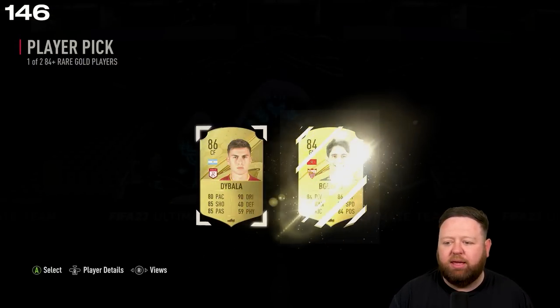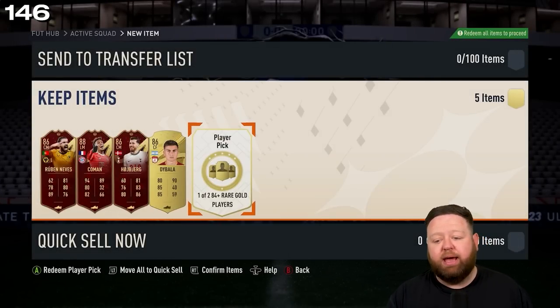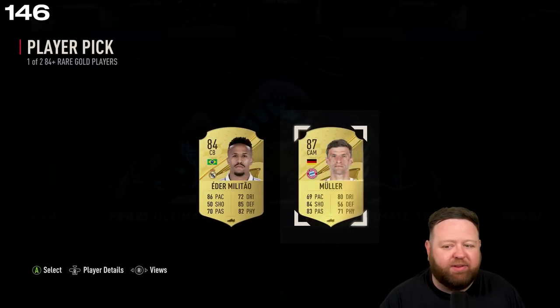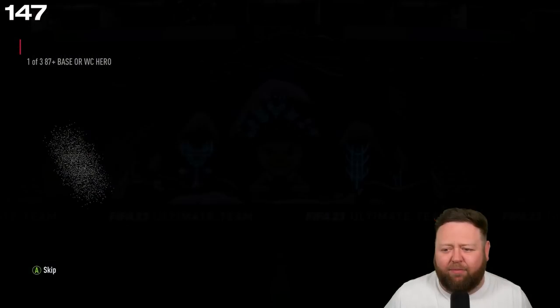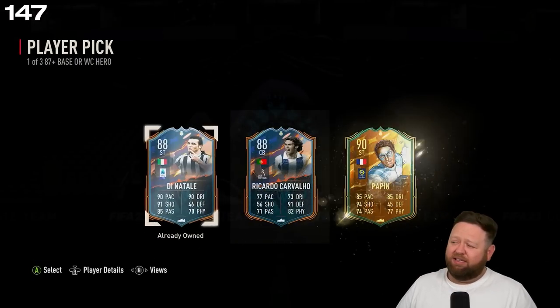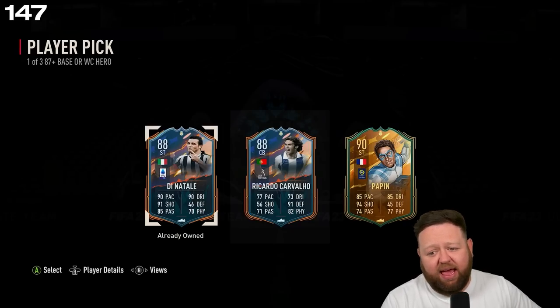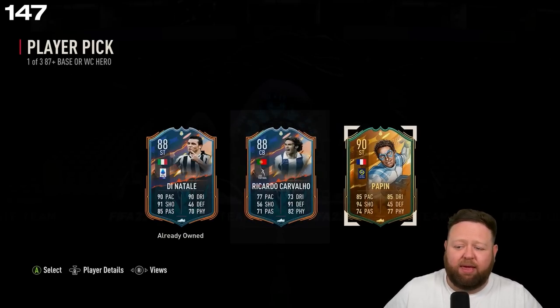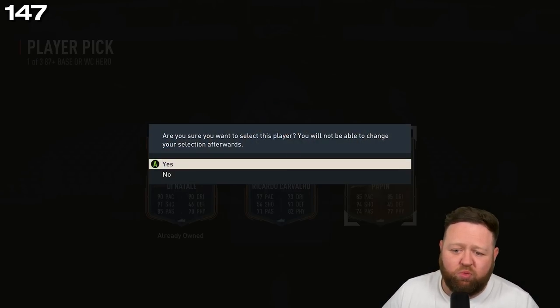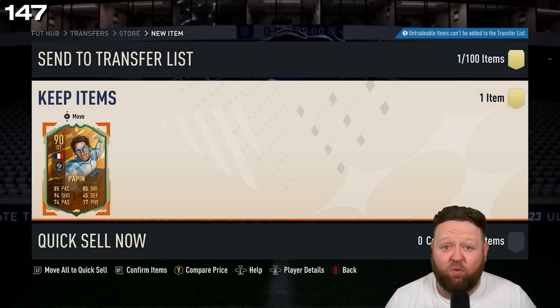This week's Team of the Week gives us an 86 Dybala from the first player pick. Second player pick is gonna give me an 87 Muller. One of three 87-plus base or World Cup heroes — it's done it to me again: 88 Di Natale, already owned. The highest-rated is World Cup Jean-Pierre Papin — very fun words to say, just rolls off the tongue.